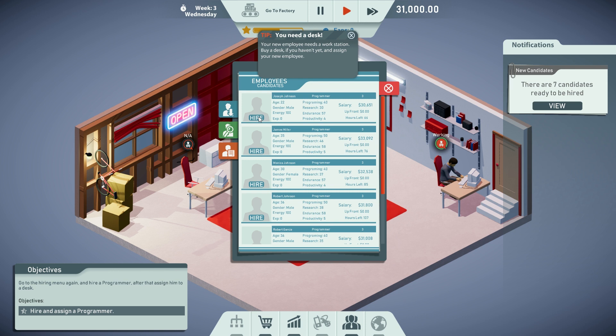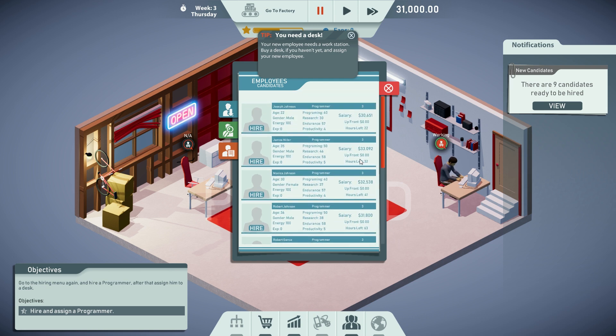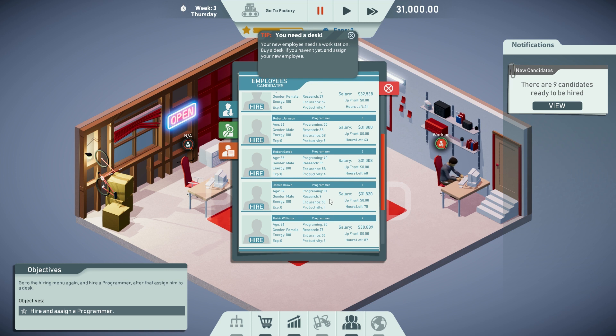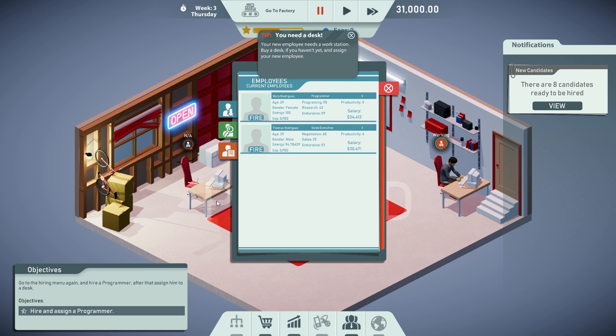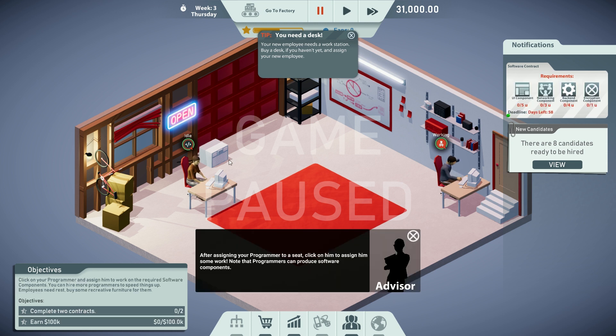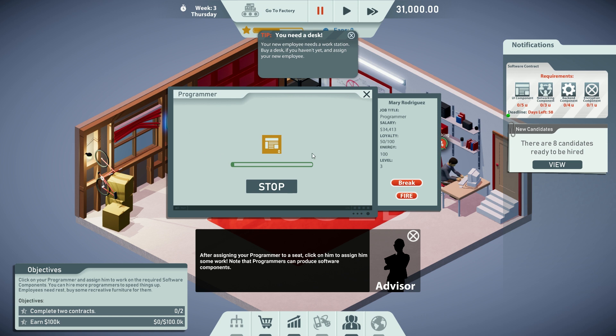We have to run the game for the recruitment to happen. Programmer — let's pause the game again. It all seems to be around 30 grand. Some of them have got much higher programming skill than others, so we really want programming to be high. 30 grand programming 30, 31 grand programming 10 — wow. Programming 50 — should we just go for that one? Mary Rodriguez. Hired. First software contract is now ready, we can accept it. We need five UI components, three network, four backend, and one encryption.